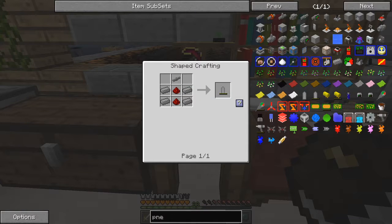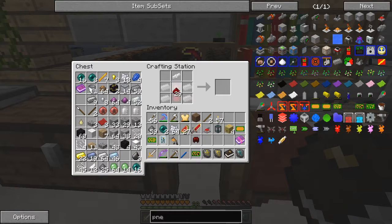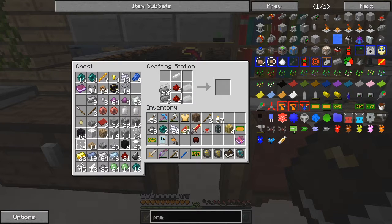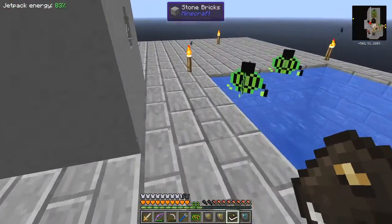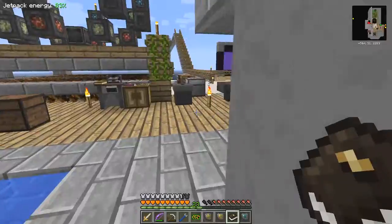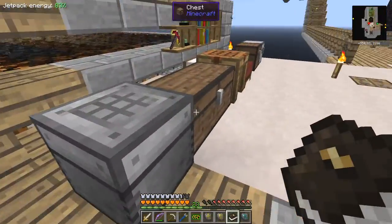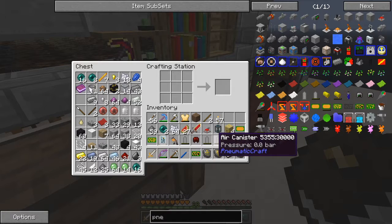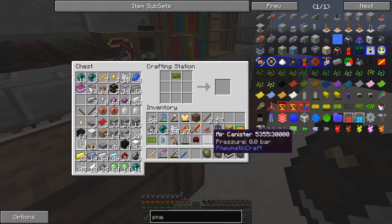Oh yes I can - look, pneumatic helmet, zero bar. So we need one printed circuit board and four air canisters. Air canisters are made with compressed iron and two redstone. So maybe we can do that - we need four of these. Just right clicking compressed iron - I should have steel, 59, that's plenty. And we need four pressure tubes. Half that, right click, take half out of there. If I put one of those - yes, I get one, so I need four. Now we've got what we need for the helmet. There we go, zero bar.